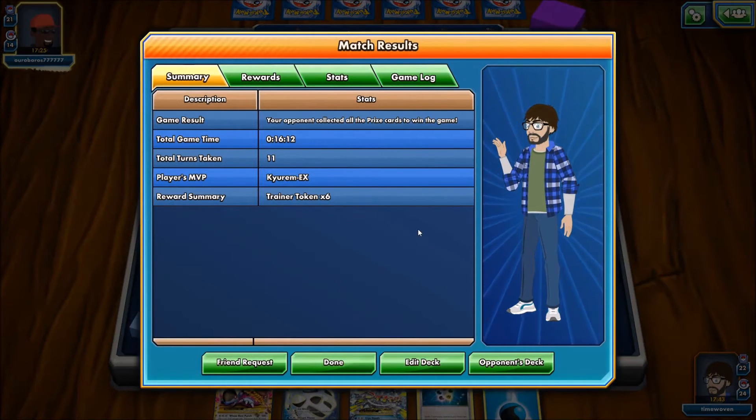Kyurem put in the work. We actually had great momentum in this game — we were doing 30 damage to everything, we had the opportunity to win, and we almost got the win. He had a switch in hand which I'm surprised he was running because he's running the stadium as well.